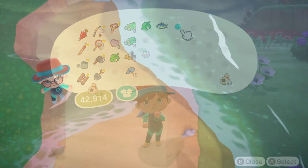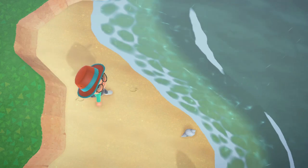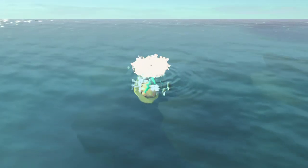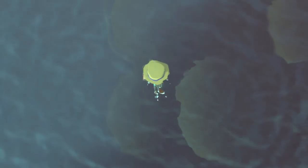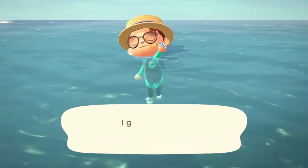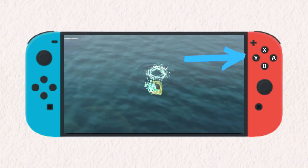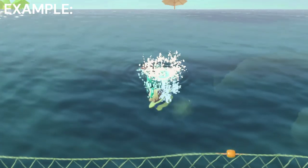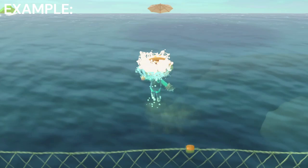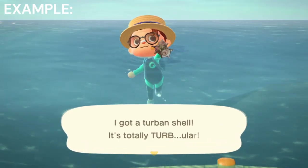Then put on your wet suit, head to a beach, go in front of the water, and press the A button on your Switch to hop into the water. To catch the sea creatures themselves, you will need to get in the water and swim until you see bubbles floating to the surface. Then press the Y button on your Switch to go under the water. Eventually, when you are over the shadowed figure of the sea creature, the game will automatically grab the creature and send you back up to the surface, showing you what you caught.